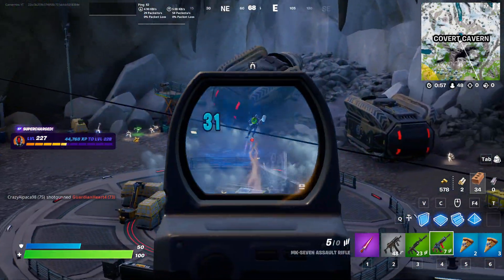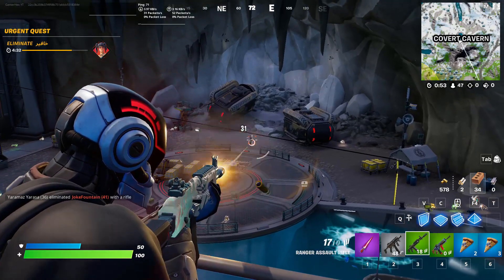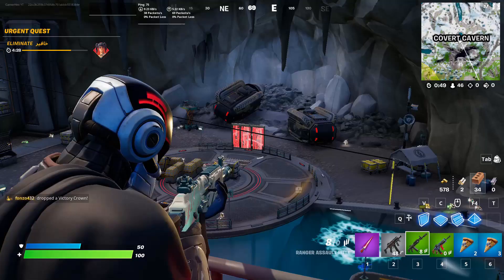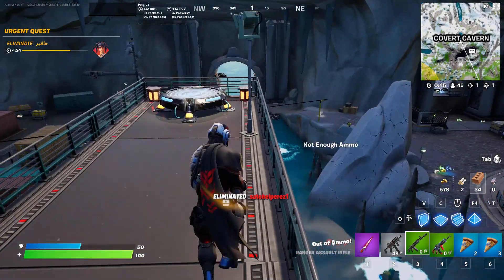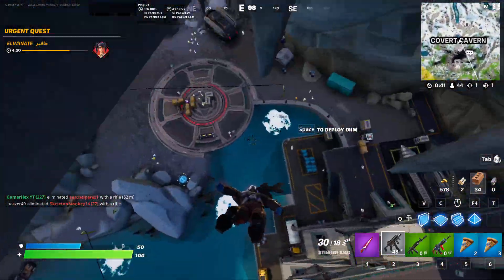Hello everyone and welcome back to Fortnite event. If you want to do this quest easily, you need to land at Covered Cavern or any other location that contains IO guards. This location contains too many IO guards, so I recommend landing there and once you land, try to search around until you find one of these IO guards.